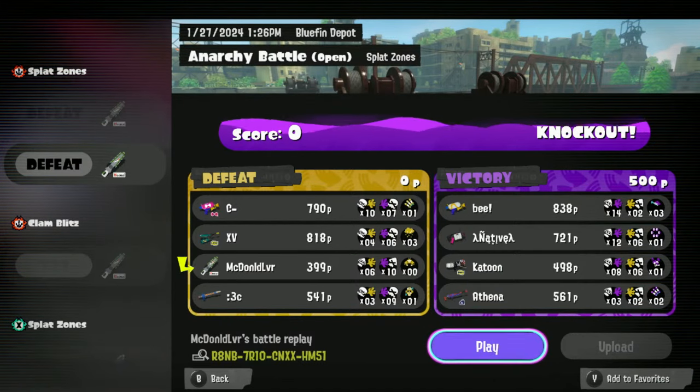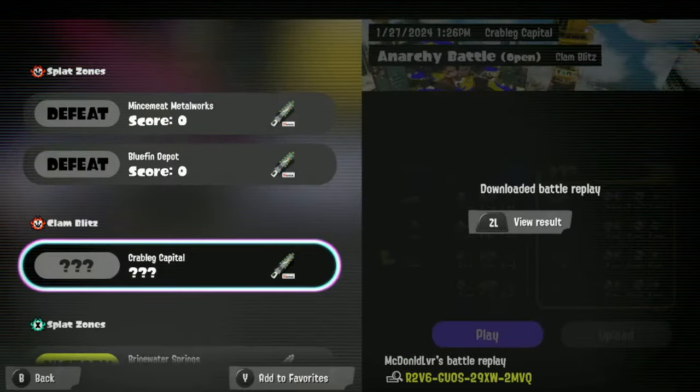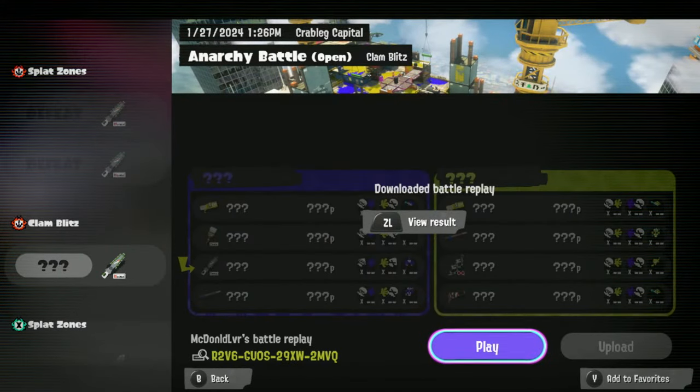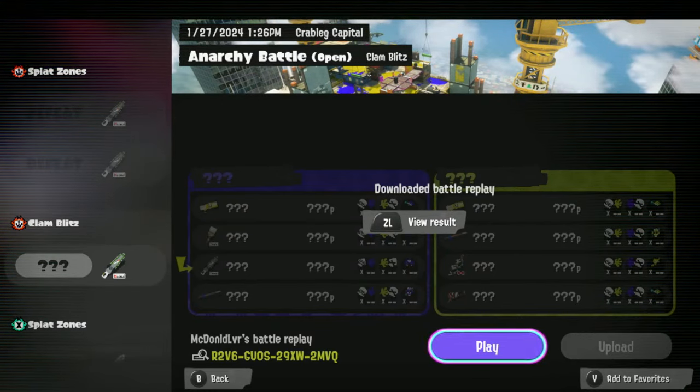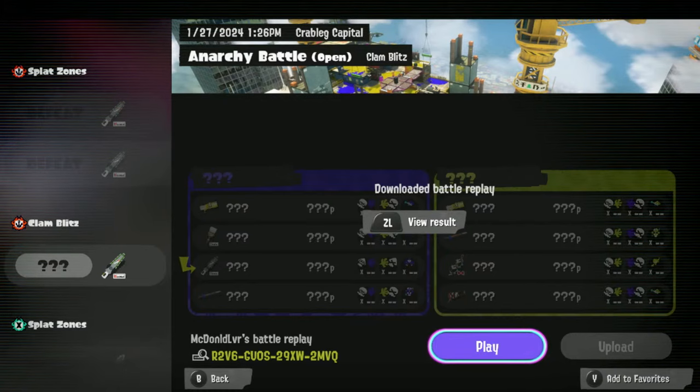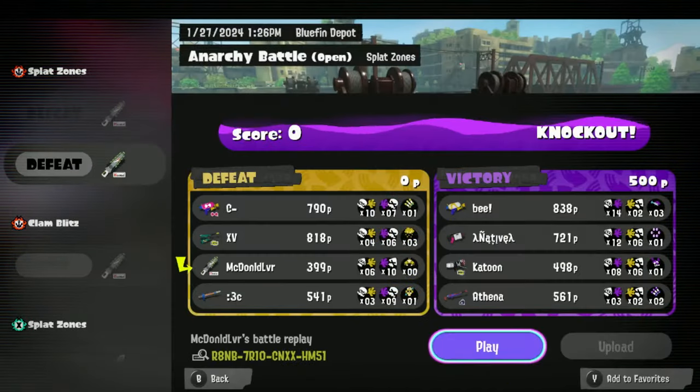The next match would be the Clam Blitz on Crab Leg. Peachy, are you here? Yeah, just give me one second — I'm just trying to finish up the cookies and food. Is there any questions, Golden Bear or Kudos, that I could explain? Do you have any tips for when and where I can play cooler better? Can you replay Bluefin Zones and go from the perspective? It's very difficult to tell when cooler is used on the overhead view — they should really put some kind of icon for it in replay. I literally picked up pencil like two days ago, so I'm trying to get good at bullet placement.